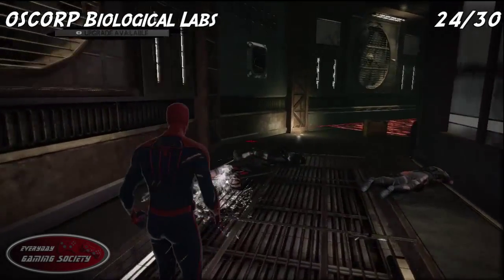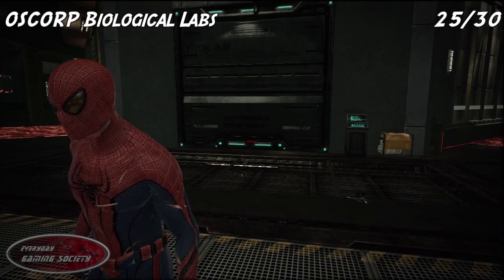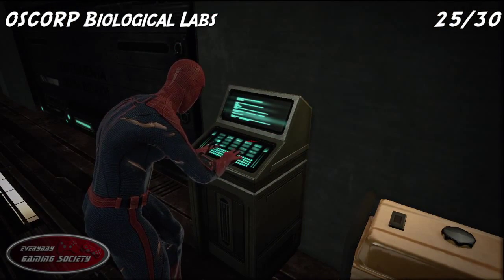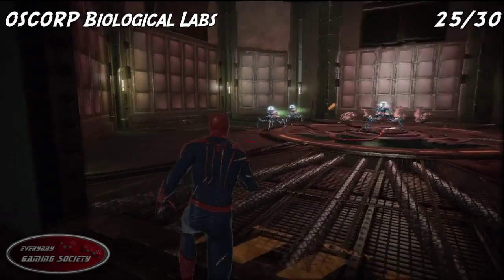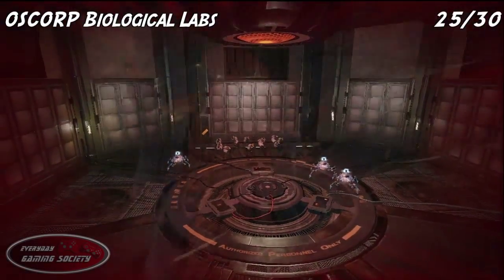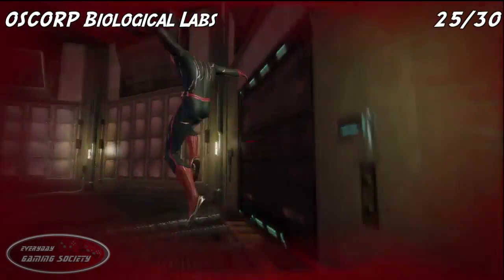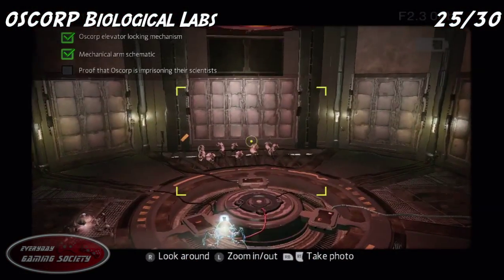For number 24, web sling all the way over to the left for the next collectible. For number 25, you enter the room with the crawlers — you have to take a picture. Go towards the crawlers a little bit and then web shoot over directly behind you on that wall to take a picture of all the prisoners being held captive right there. It might take a little while to get this one, but just get the hang of it and be quick.